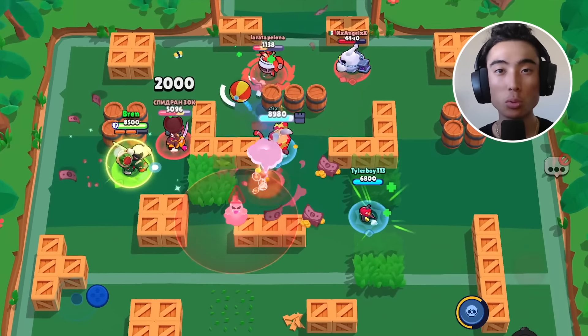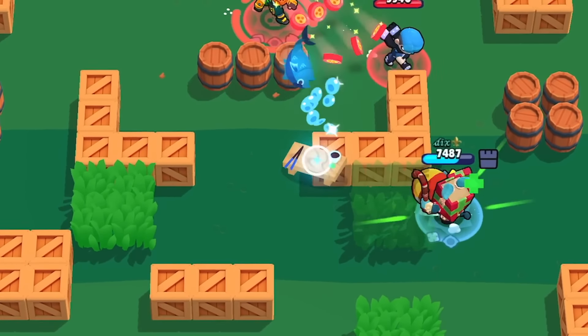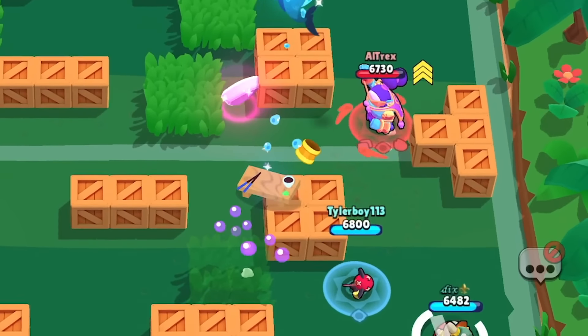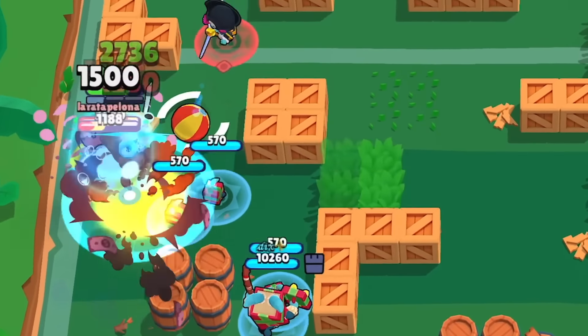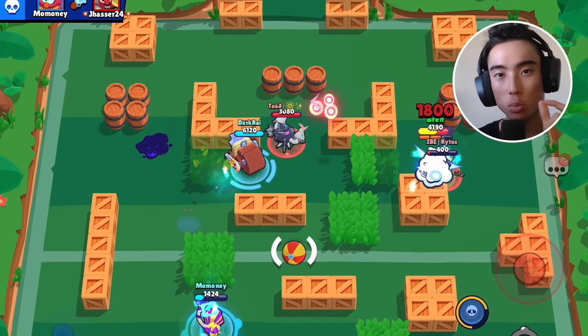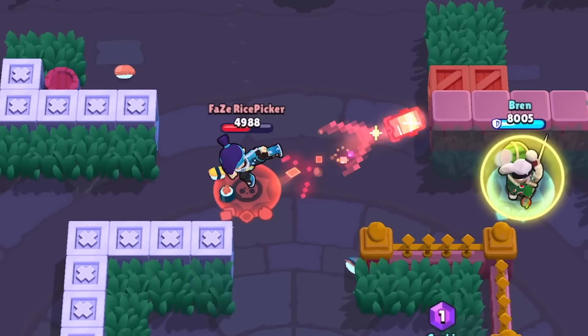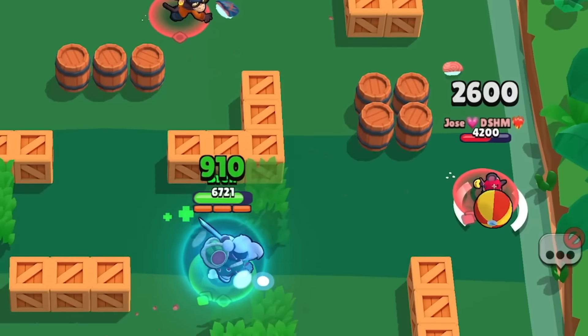Let's talk about Kenji's super, Slashy Me. Kenji throws a fish over obstacles, and when it lands, he quickly slashes twice across the spot where it landed in a cross pattern dealing high damage. Double damage is dealt if the enemy is hit by both slashes. When the super is over, he returns back to where he was before activating it. I recommend trying to hit multiple enemies if you can — even hitting enemies caught anywhere in the X is a win.